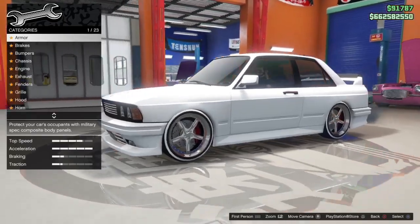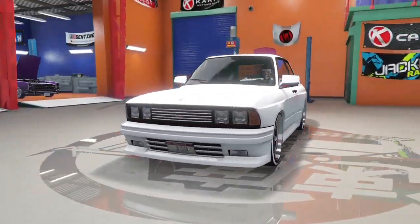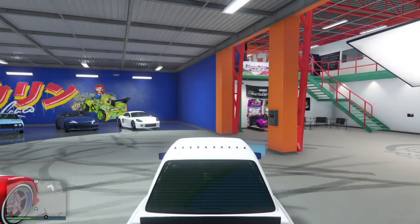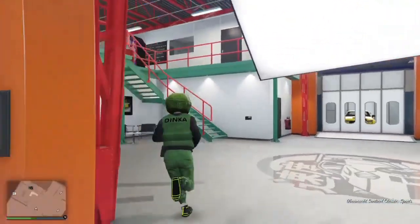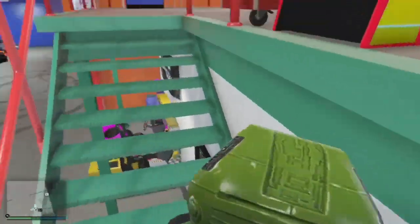Now once you guys have done that, just wait on this menu for 5 to 10 seconds. You guys don't need to change anything on your car — just wait 5 to 10 seconds on that menu and then go ahead and exit. Now all you guys need to do is make your way to your wardrobe up here, where you change your clothes.